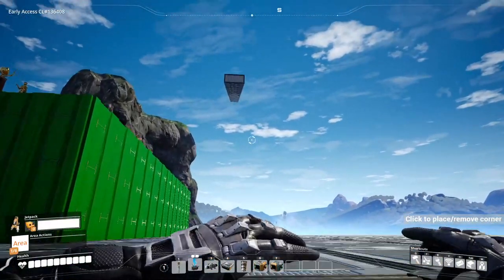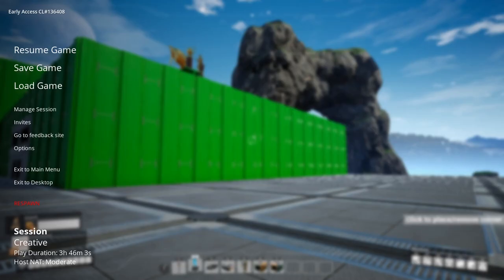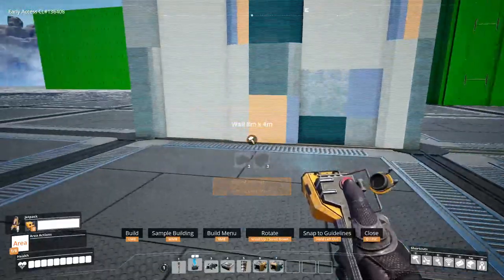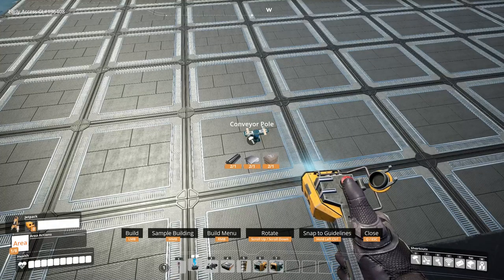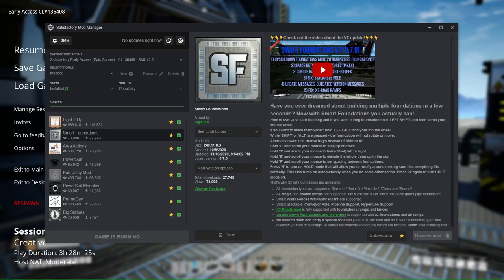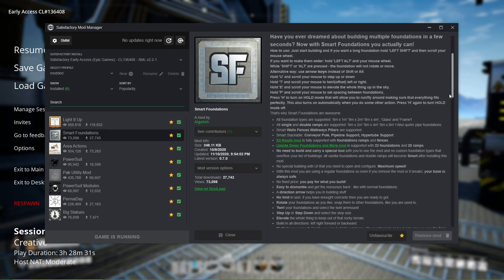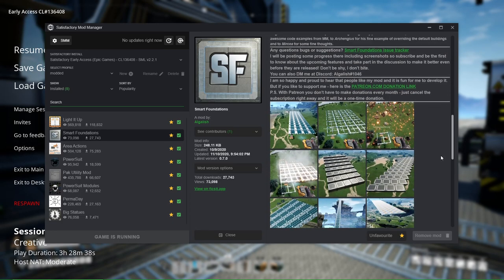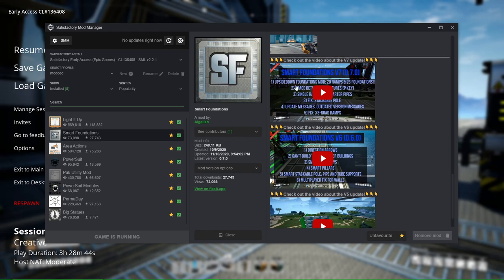Smart Foundations works on ramps, walls, conveyor poles, pipe supports, and hyper tube supports. There's no item for you to carry — it's just built into the constructor tool. You don't have to carry anything specific. It is also supported in multiplayer. I'm not so sure how Smart Foundations works with the stackable conveyor poles, pipe supports, and hyper tube supports. They do have a video on the mod itself that you could watch, but I'm unfortunately not too knowledgeable in how the stackable portion works.